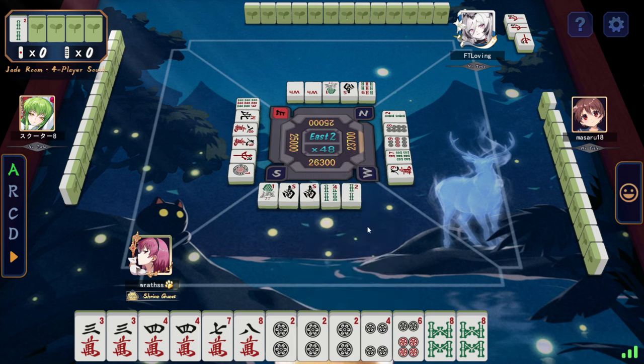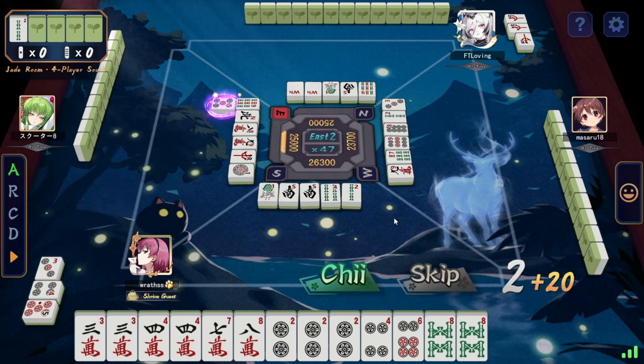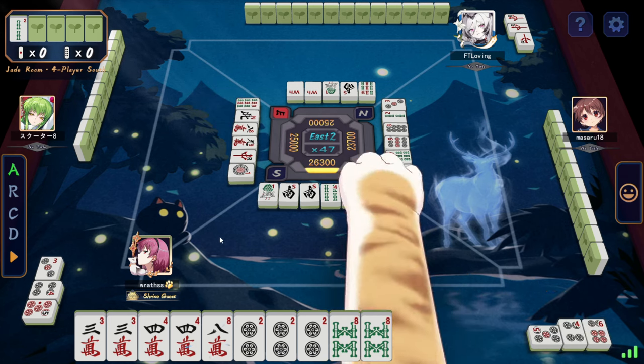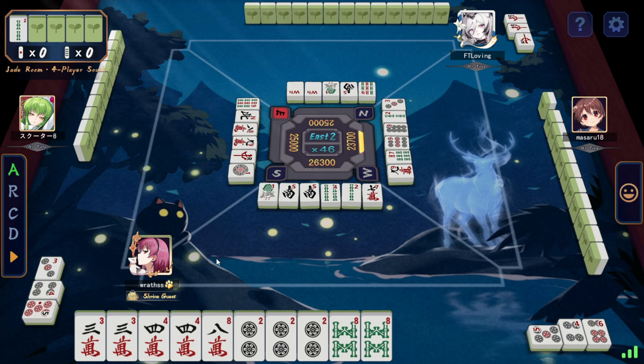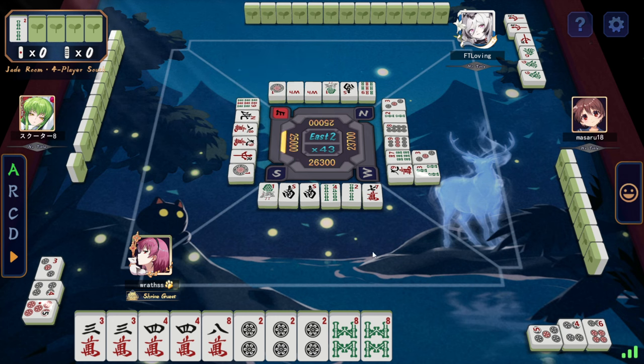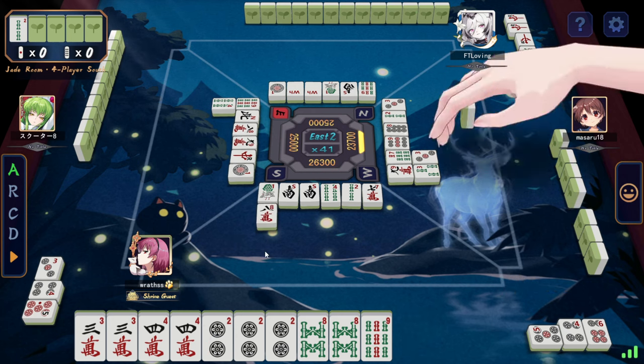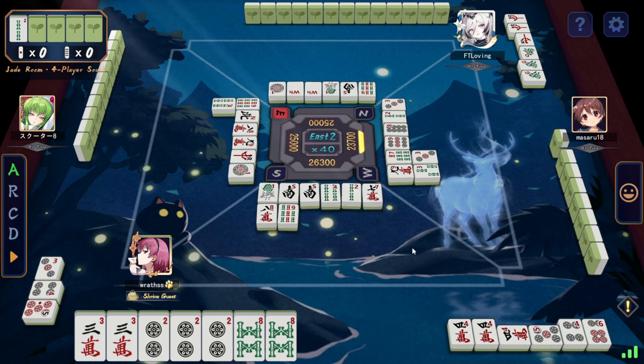Dang it. Chi — call. Yeah, otherwise this hand will be too late. With dealer calling like that and this guy calling like that. Okay, no danger on white at least. Yeah, we don't know what that is about though — probably throw the 8 just in case. Pawn. Hoping for a quick win to get out of this situation.